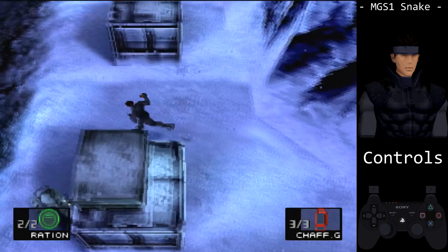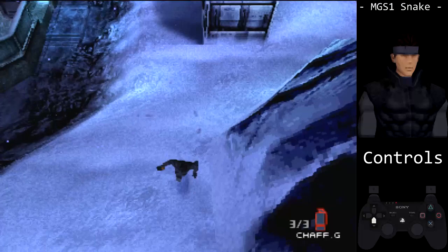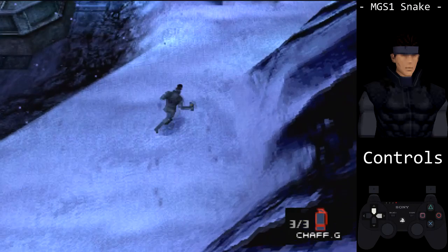Depending on the direction you're holding, they'll be thrown in that direction. Movement with the D-pad is pretty simple as you can only go in 8 directions. Being able to go in one direction can be pretty useful in certain rooms and boss fights. However, if you want very fluid lines that aren't 45 degrees, you'll have to tap to adjust.